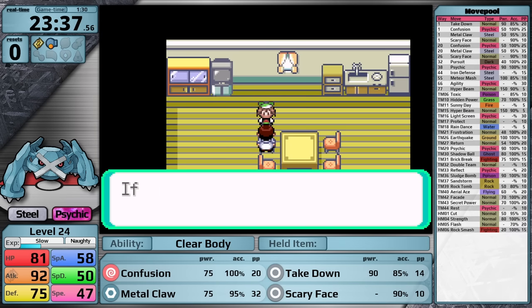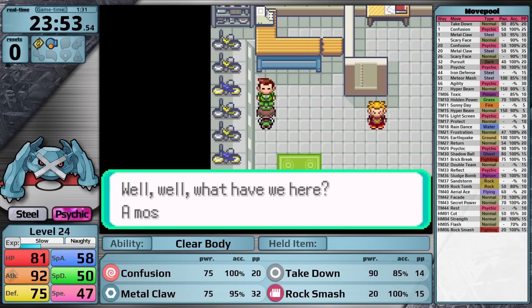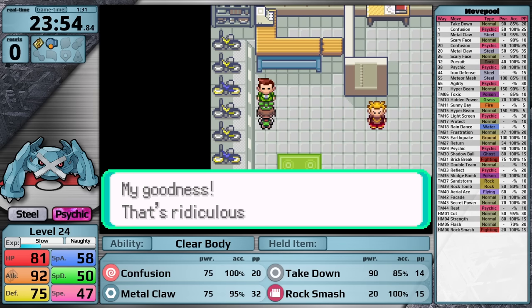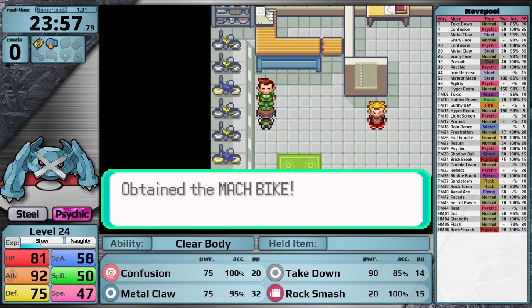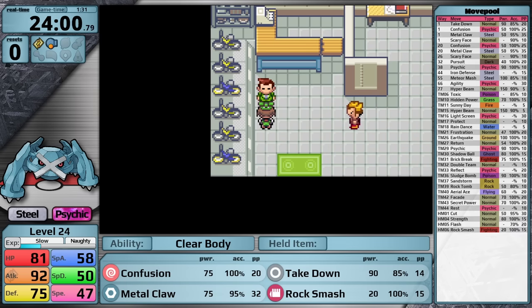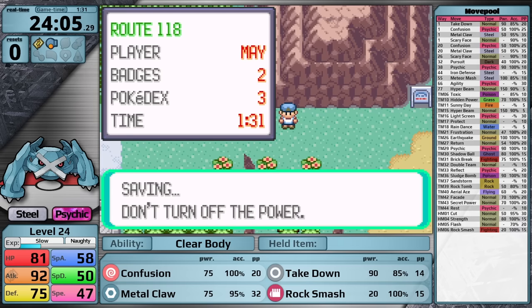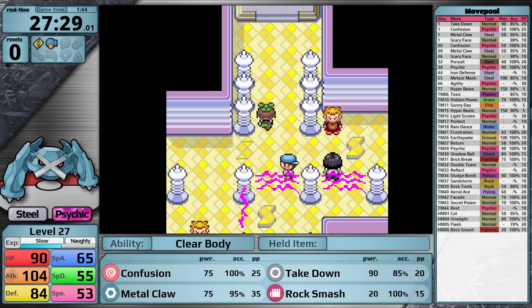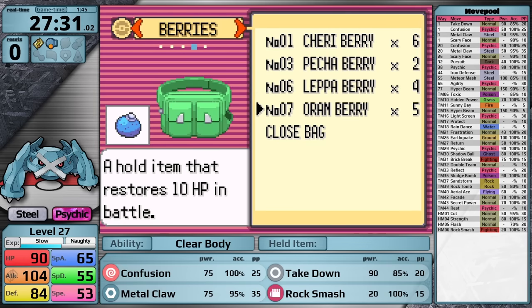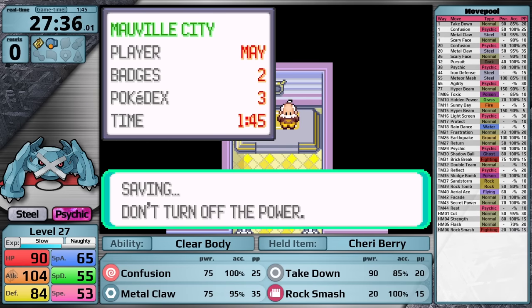The first thing I do here is always pick up the TM for Rock Smash, just so I don't forget it. I'm going to teach it to Metagross right away in place of Scary Face, so I have super effective damage against Watson's Magneton. The disadvantage is I can't unlearn the move until I reach Lilycove City after the sixth gym, but I'd rather just have more reliability against Watson. Since this is going to be the last Pokemon Emerald video of the entire year, I also want to note that I'm now remembering to pick up the bike whenever I get to Mauville City for the first time. I fight trainers in the surrounding region, bringing Metagross up to level 27, and now I think I'm ready to take on Watson.